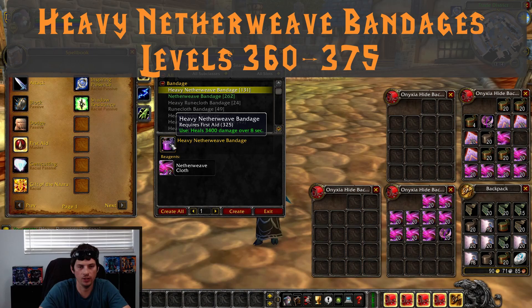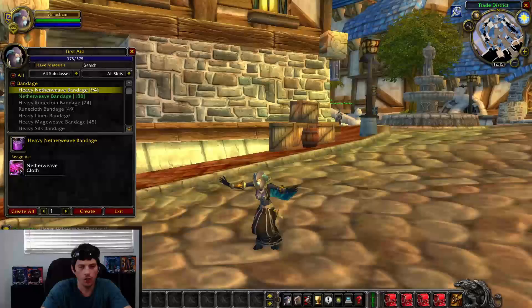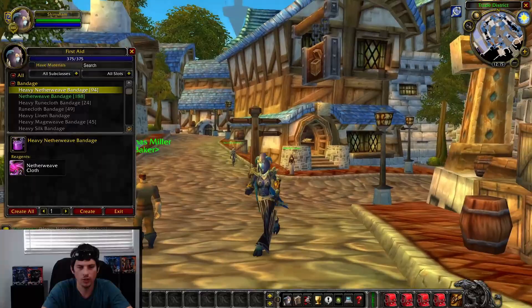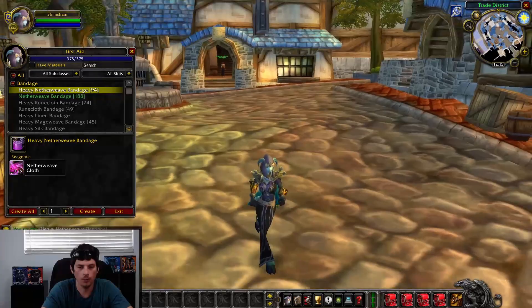Now that you're 360, go ahead and use your other book to be able to make Heavy Netherweave Bandages, and then just make those until you get to 375. Congratulations — we've made it to 375! First Aid is probably one of the most underrated professions. If you're doing 2s and arena, bandages can go a very long way. It's also nice for raids to help out your healers in clutch situations. Personally, I usually level First Aid because of PvP, but it's a nice thing to level on the side.